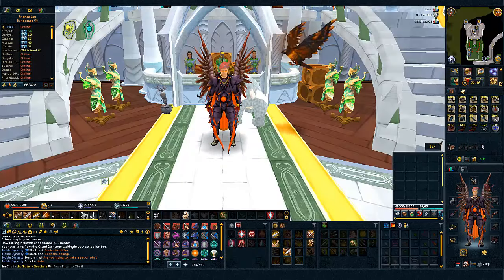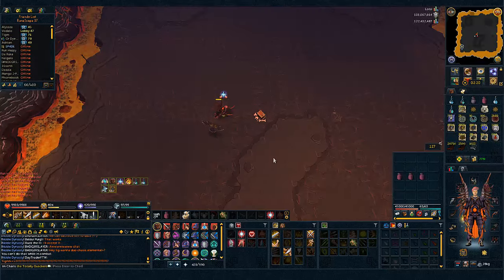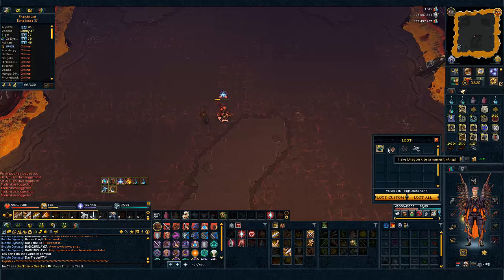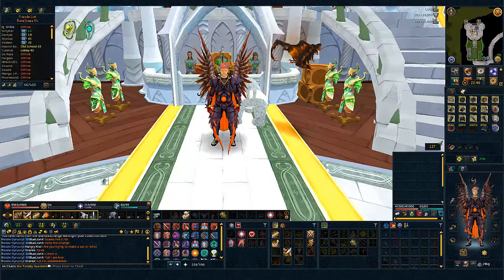But the most important part of this video are the Crimson Charms, cause as you can see I got a lot. 2.5k total Crimsons, which means you get around 2.5 Crimsons per kill. It drops 4 at a time, but it doesn't drop them all the time, so it turns out to be 2.5 per kill.